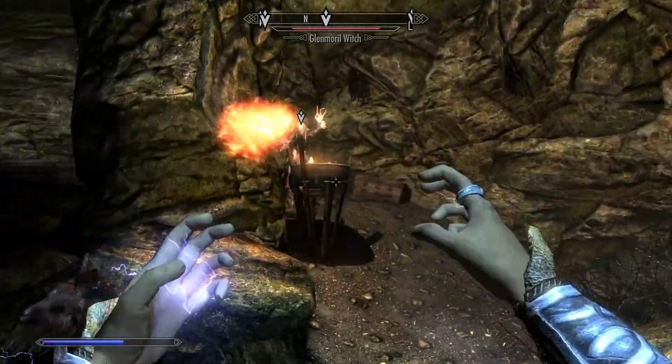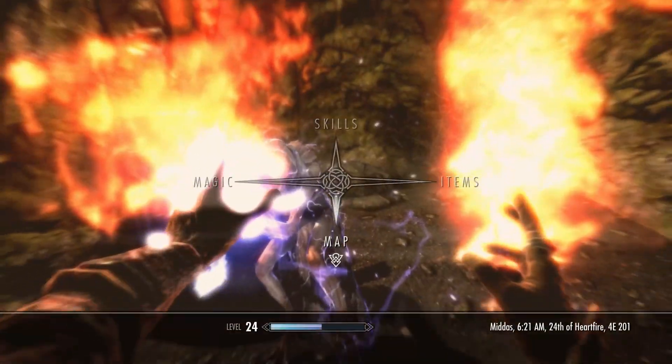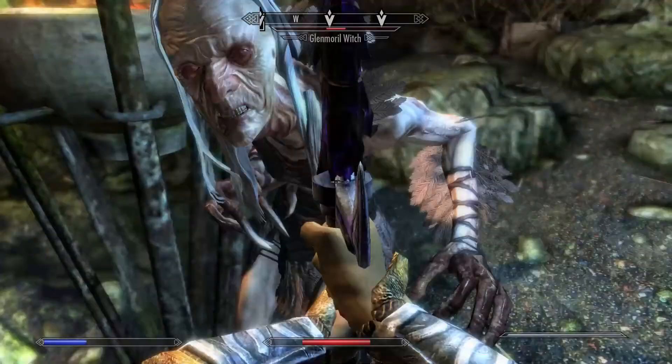To get a Haggraven feather, you need to kill the Haggraven, which is like the grandma in the bird. If you find a bird in the grandma, then you can kill it to get a Haggraven feather.